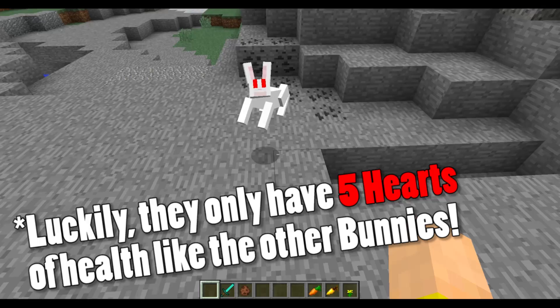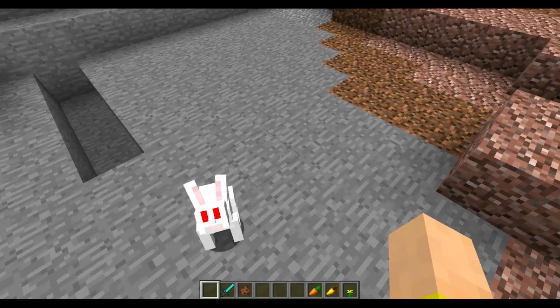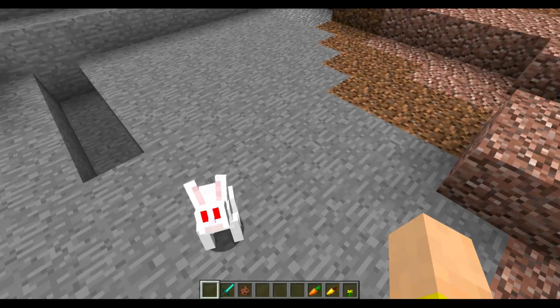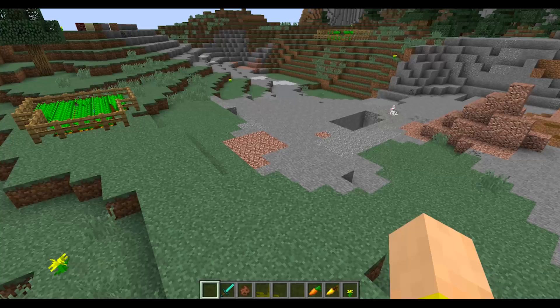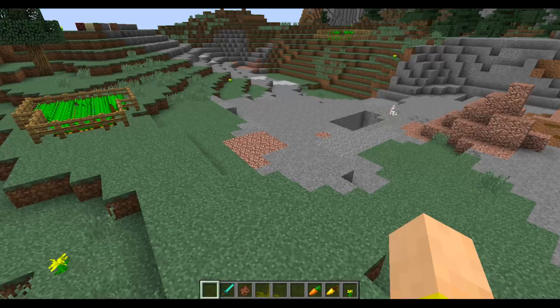If you play on Peaceful, they will still spawn but they will not be able to hurt you — they'll jump at you but can't do any damage. He's a really cool little variation of the rabbit. He used to have a bloody mouth, but I think they removed that — maybe to make him a little harder to figure out. I think it's funnier if you can't tell the difference until you're being attacked. Either way, he's a very cool addition.